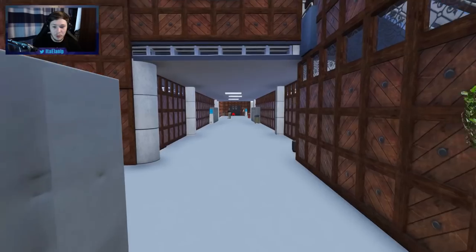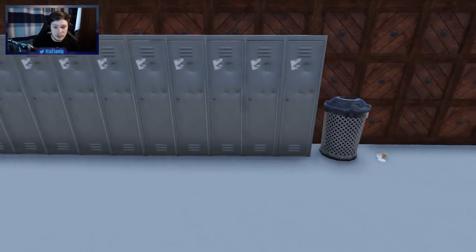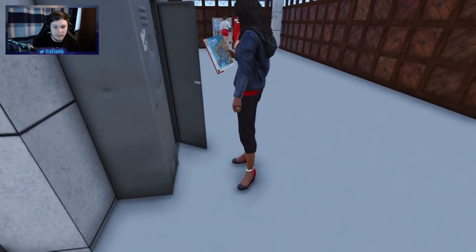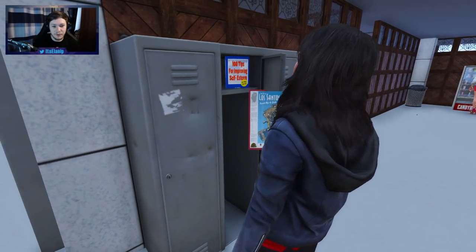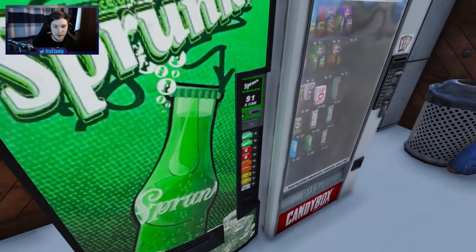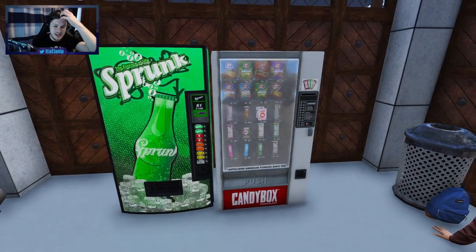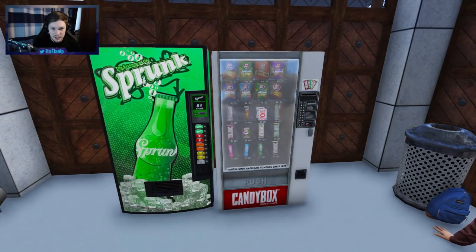We can go upstairs - we'll check that out afterwards. Let's check out the rooms first. Going down the hallway there are more lockers, which is pretty goddamn cool. There's another girl at the lockers, and another one looking at... I don't know if she's going on a field trip or something - '100 Tips for Improving Self-Esteem.' I guess she's trying. Couple of dudes here just chilling waiting for class. You've got your typical vending machines, which is pretty cool. Back in my school we used to spend all our lunch money on sweet machines.